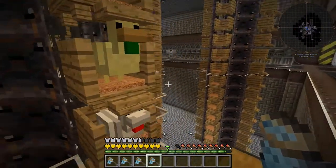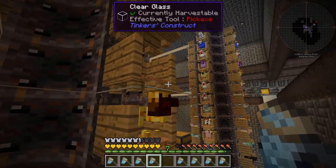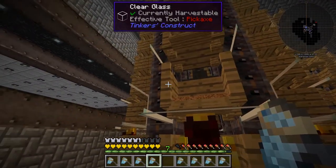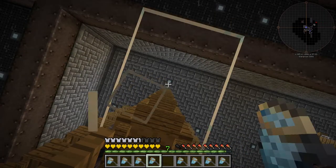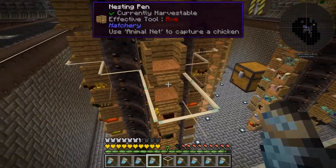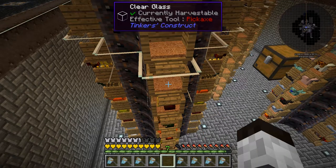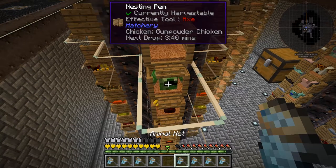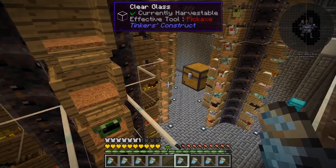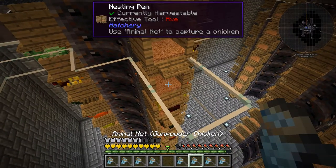Now we're doing tower number two. One problem I always encounter is that one particular nesting pen is at the same level as the glass, so I actually have to break the glass to get to it from the side. I place the chicken in, then replace the glass. It's a pain but it works.